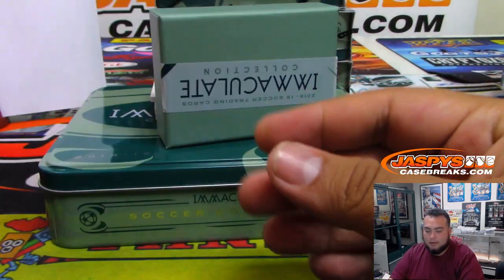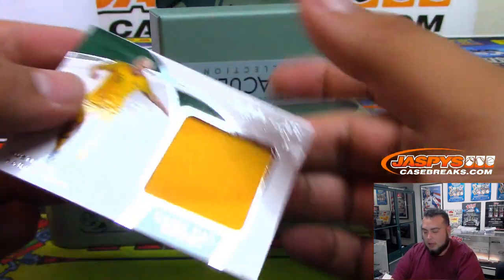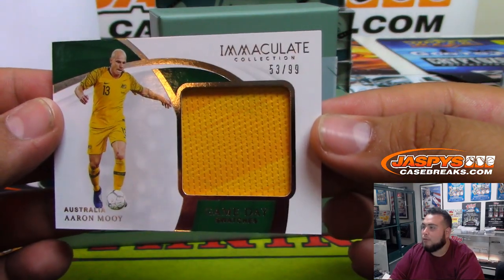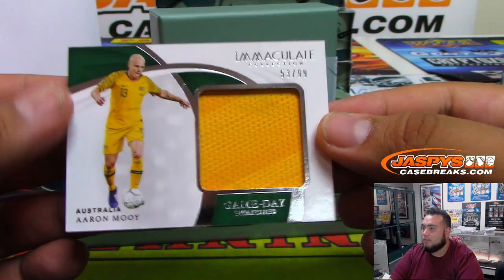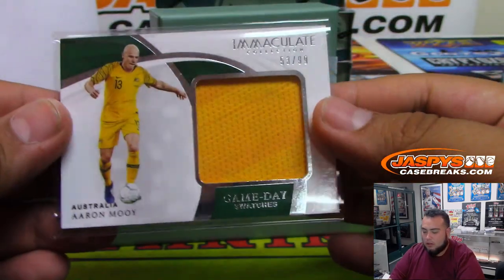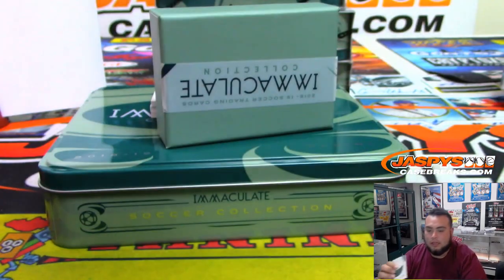Spot 9. Next one we got is Aaron Mooy, 53 of 99 — Game Day Swatches out of Australia. So that's 53, going to Rich — Last Bomb Mojo.